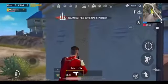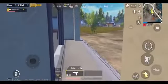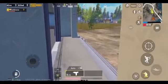If you're near this building and someone rushes towards you, hide in between these walls. The enemy would unknowingly go inside the building and hence you can take an easy shot.